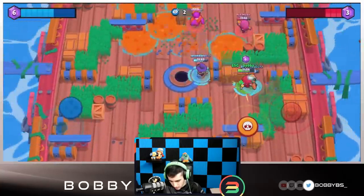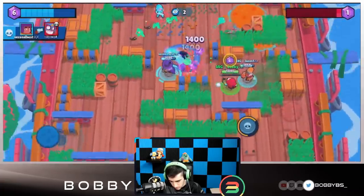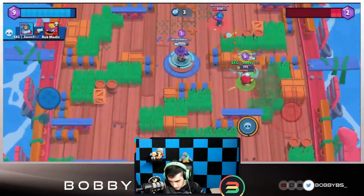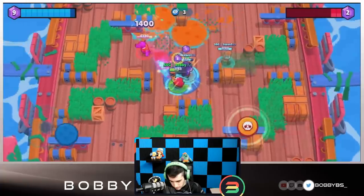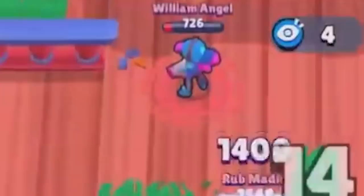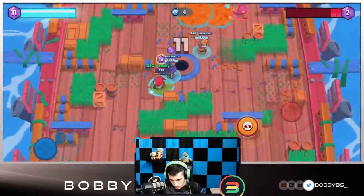I'm going to pull this Primo. Second's going to get that super off — good play by Second to super when I pulled. We got nine gems, we're looking pretty good. Second's just chilling in the middle with one of the gems. I'm going to pull the Primo, Second's going to super — I'm going to get pulled actually but it's fine, I'm going to be able to walk back.